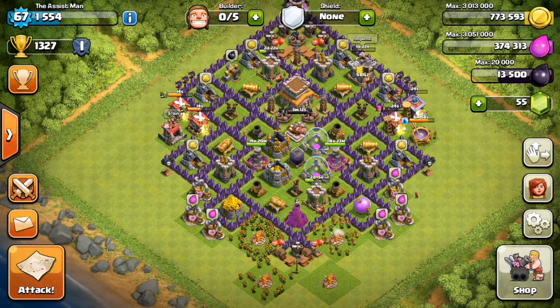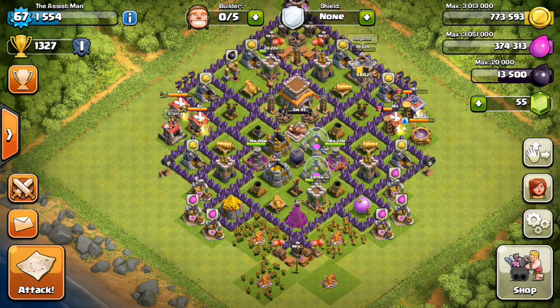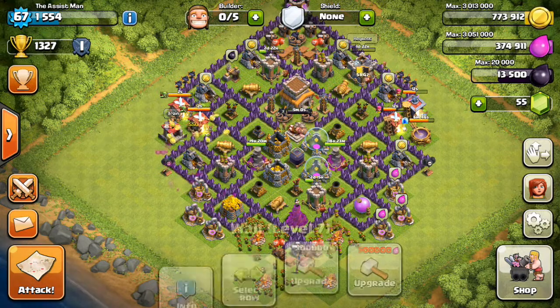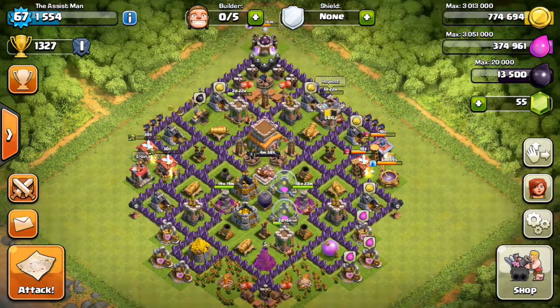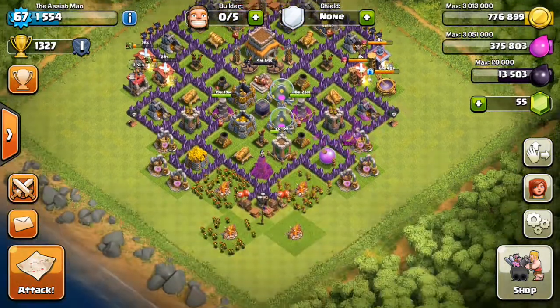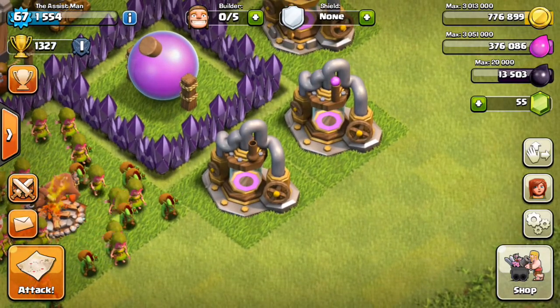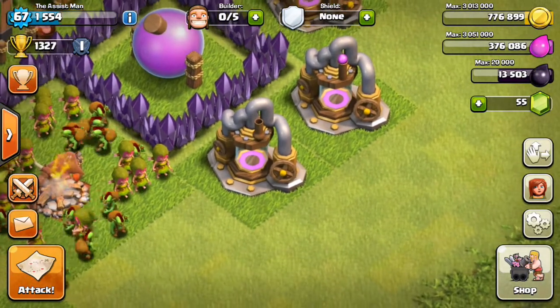When you're looting and farming and looking to get as much elixir and gold as you possibly can, the main two troops you want to use are goblins and archers. The spells you want to take with you are lightning spells - that's all you want to use.